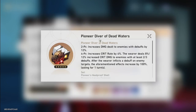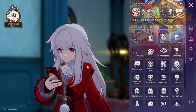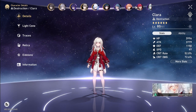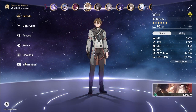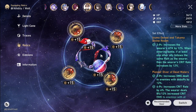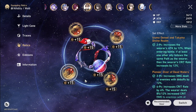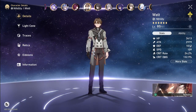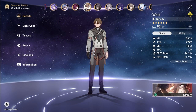The last DPS relic is Pioneer Diver of Dead Water. We get a lot of crit buffs here — this is not only for Acheron, many characters are quite good with this relic. For example, Welt is also quite good with this relic. Before this relic came out I wasn't using Welt at all, but now I can use Welt with quite high crit.